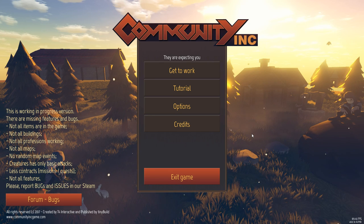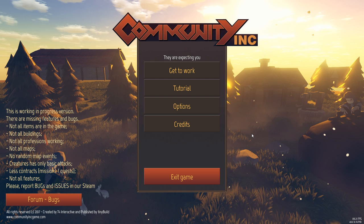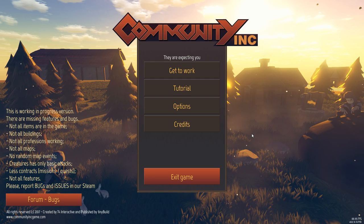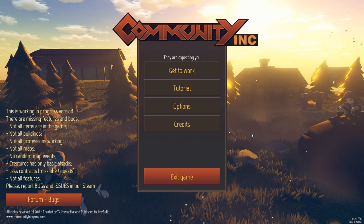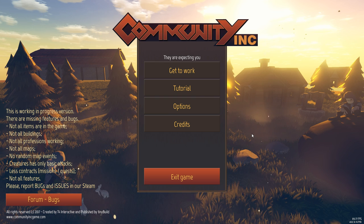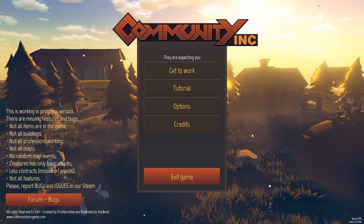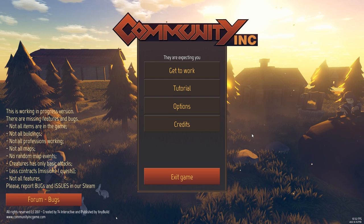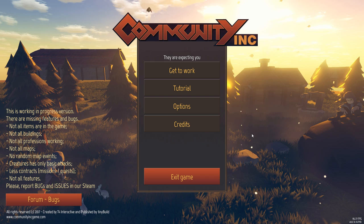Hey everybody, Ntech here. Welcome to a brand new game called Community Incorporated. This is a brand new, amazing looking village building game with randomly generated worlds and this really interesting aspect of where you develop these communities and then you sell them. You can trade, you can build, you can explore. There's a lot that goes into this game and I'm really excited to get into this.